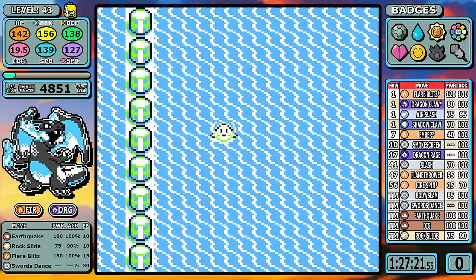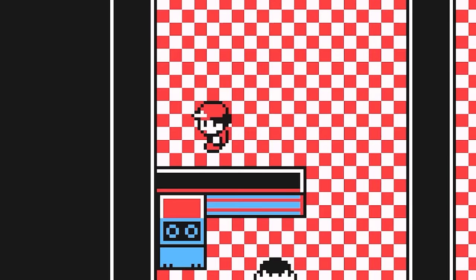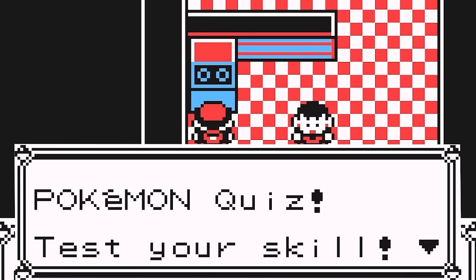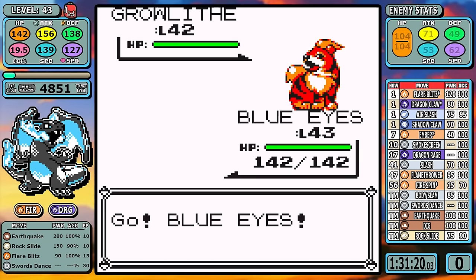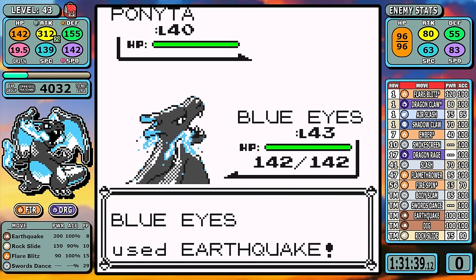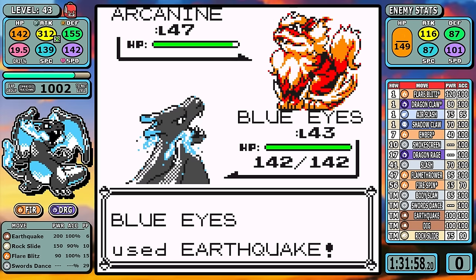Now it's time for that brisk swim down to Cinnabar. The only optional thing today is a quick check to see if TM28 is actually worth it, and then it's time for Blaine. Just like Koga, it's a simple matter of one setup for Arcanine to guarantee a one-shot range — quick and easy — and that takes us directly into the final gym.